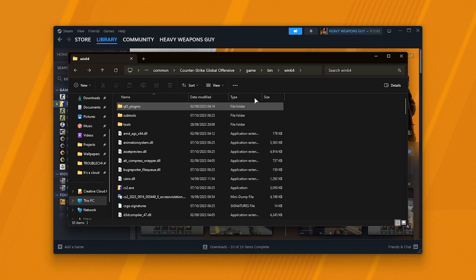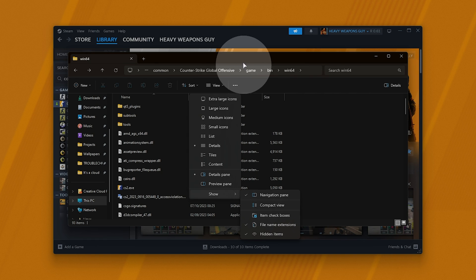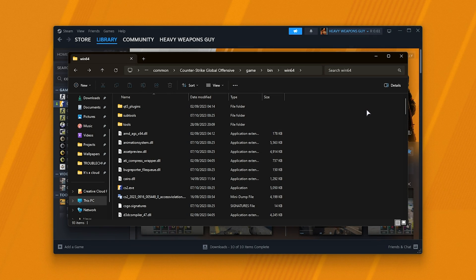If you don't have file extensions showing, click View, followed by Show, and make sure both file name extensions and hidden items are ticked on Windows 11. Otherwise, on Windows 10, on the ribbon bar at the very top, you'll find View, and somewhere on the far right, two tick boxes that say file name extensions and hidden items — make sure those are both ticked.